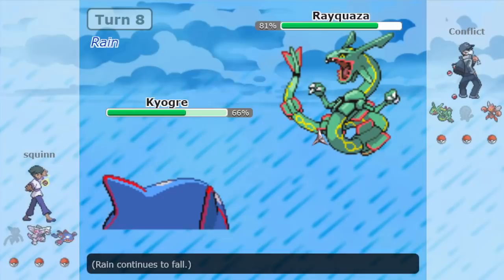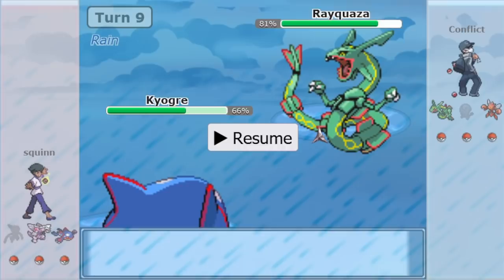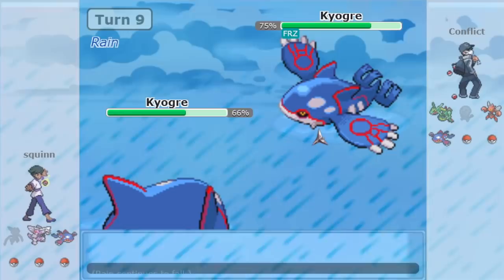Big props to Conflict on that one. The Kyogre probably doesn't want to stay on it because it doesn't have Lefties — and if Kyogre's switching into Ray, good odds it's gonna be Scarfed, especially with the non-Scarf Palkia. Ice Beam and freeze — yikes — as Conflict's own Kyogre comes in to absorb it, and it has Lefties. Now in comes Rayquaza again, hoping that the Kyogre was going to switch out since it was locked into Ice Beam, and hopefully something would come in that Ray could threaten out. But turns out, it is not a choice Kyogre.